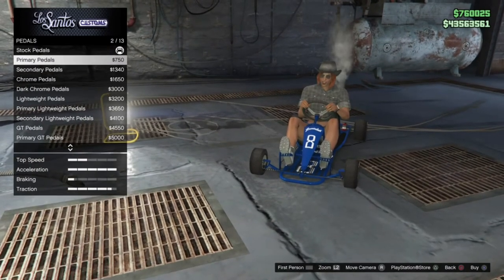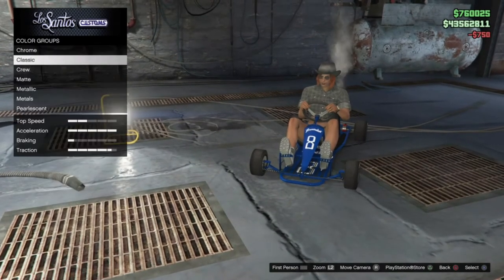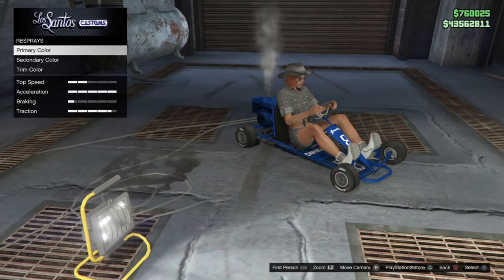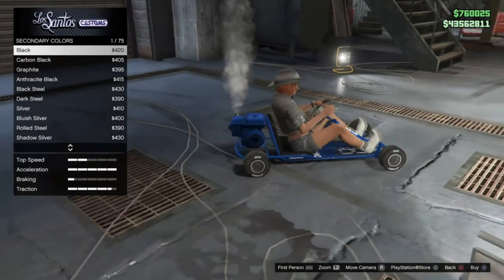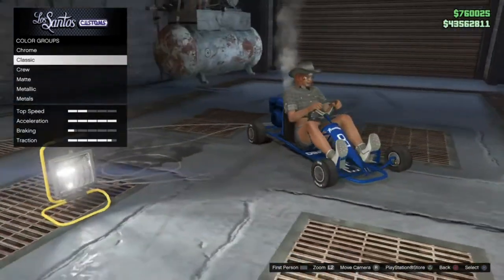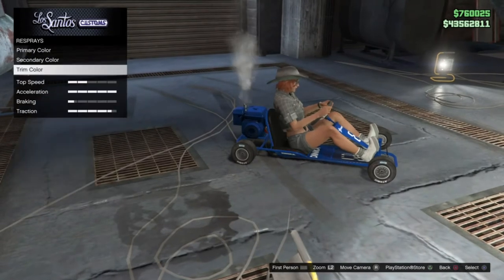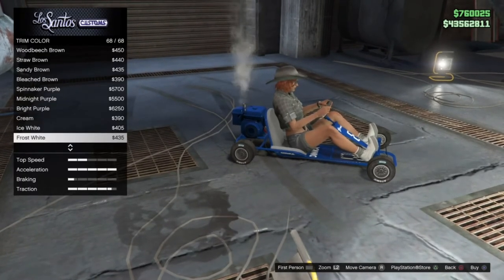I'll go for the stock pedals in primary color. For respray options, the primary color changes all primary-painted parts and the secondary changes anything you've set as secondary — it only affects the parts you actually designated as secondary. The trim color changes the seat color, so I'll match that to white to go with the livery — that looks really nice.